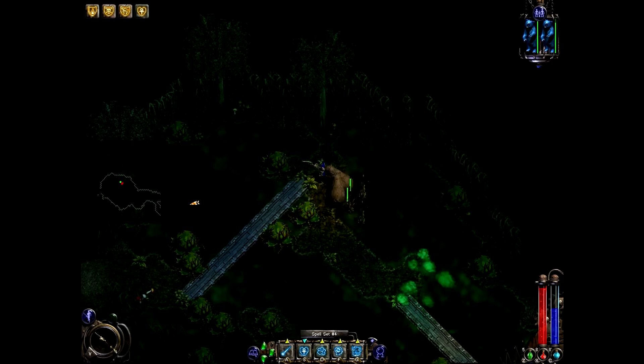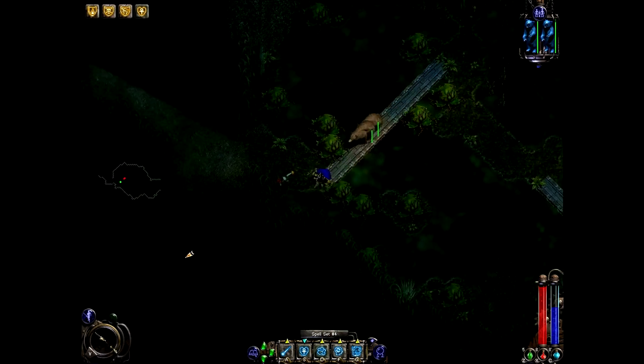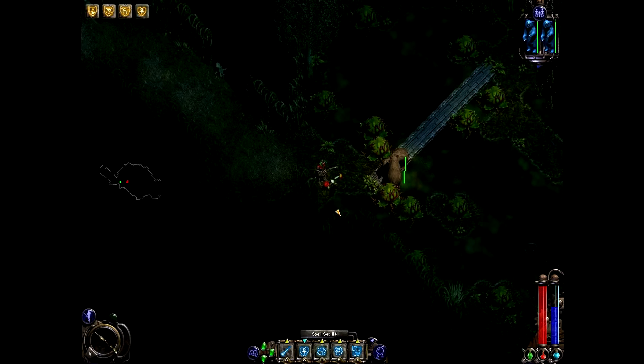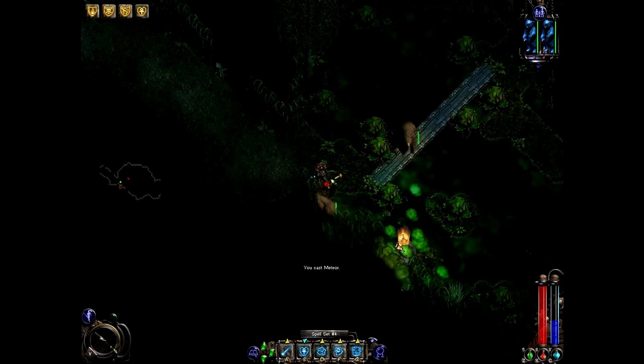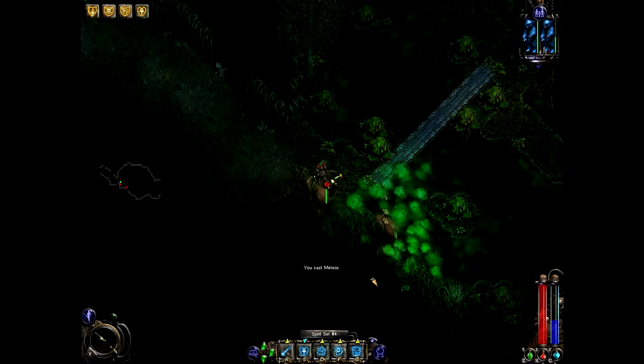And then you got these things here that sneak up on you and mess you up pretty good. I just took a potion because of that — kinda needed to. Let's see if we can very, very carefully get out of here. I would recommend you just pop these manually, just for safety, like so. And there's also a secret wall right here.